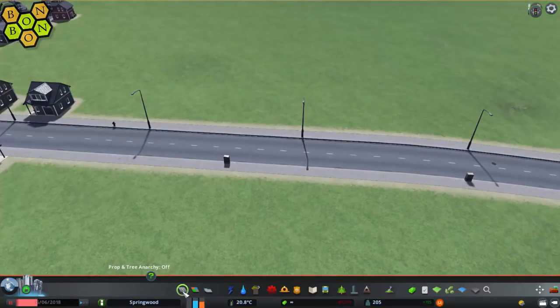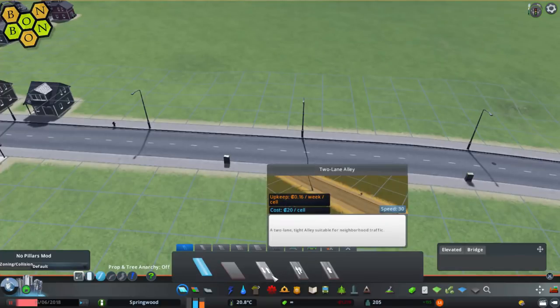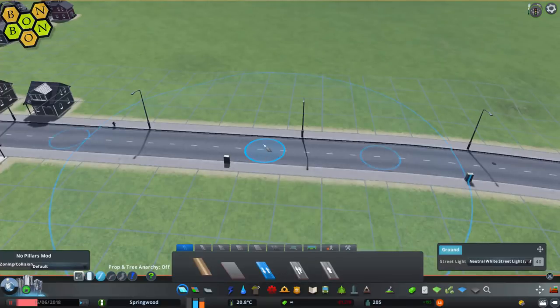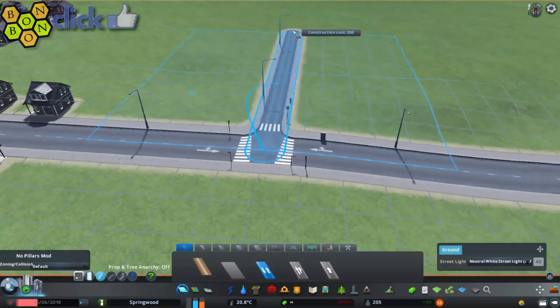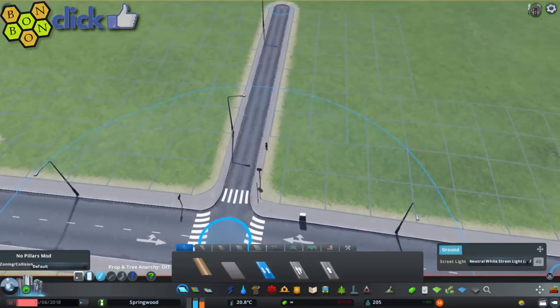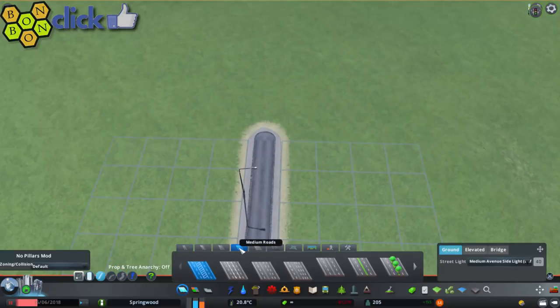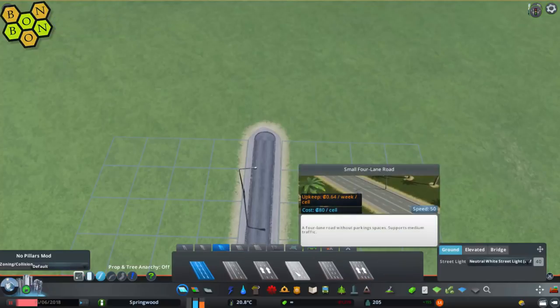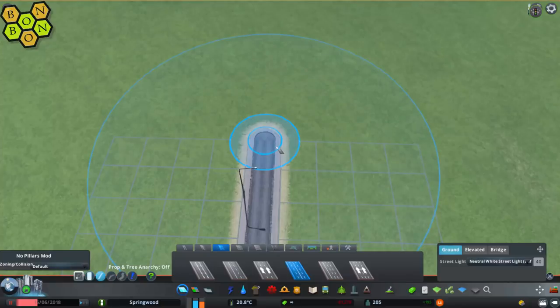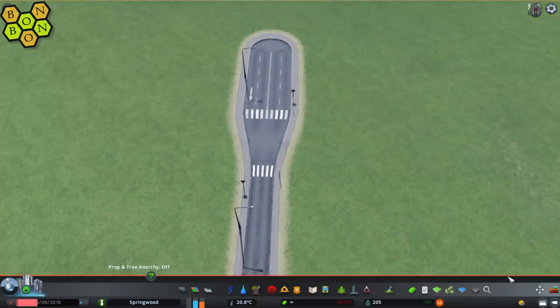First of all, open up the Road Tool. Cul-de-sacs tend to be quite narrow, so we're going to pick the two-way alley — nice and thin. And we're not going to build it too long, maybe a couple of units long. Now we're going to go back into the Road Tool. Medium roads are a bit wide — we're going to go for one of these, the small four-lane road. Just draw it a little bit; it doesn't have to be too long. That's perfect.